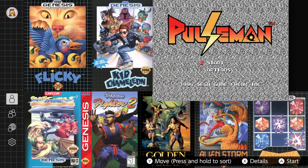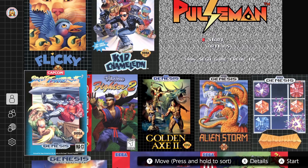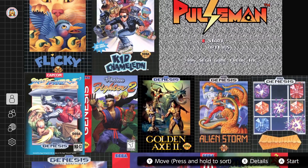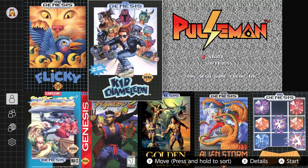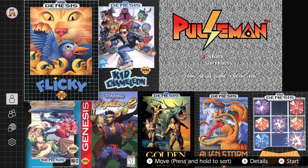Hello guys and welcome to another video. Nintendo put four games onto Nintendo Switch Online with the Sega Genesis library. All of these seem to be pretty solid selections — they're all games that I've heard of before. Let's go ahead and check out the first game, which is Flicky.